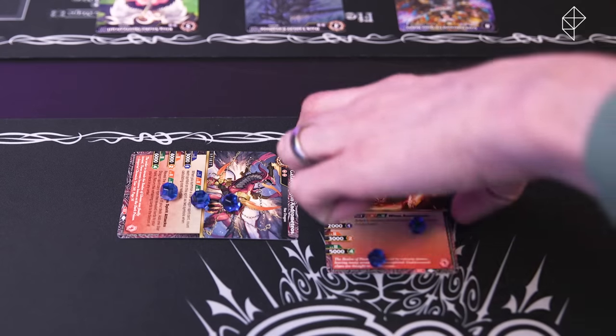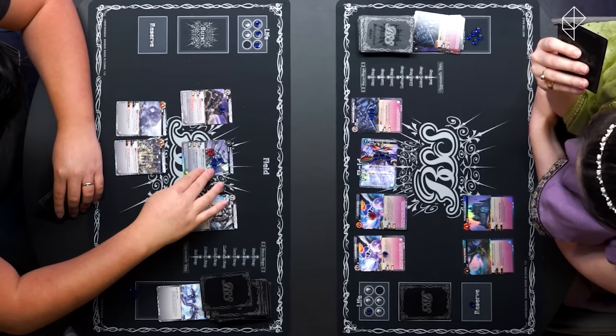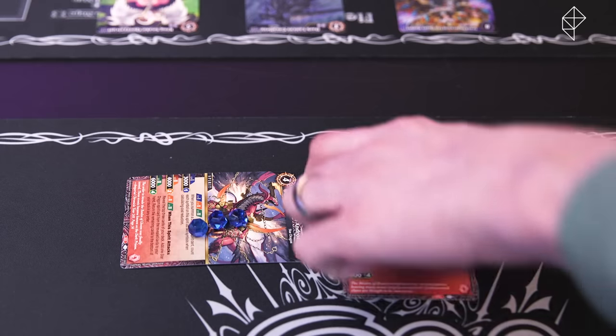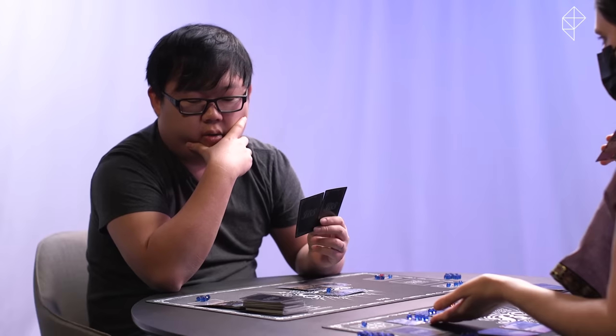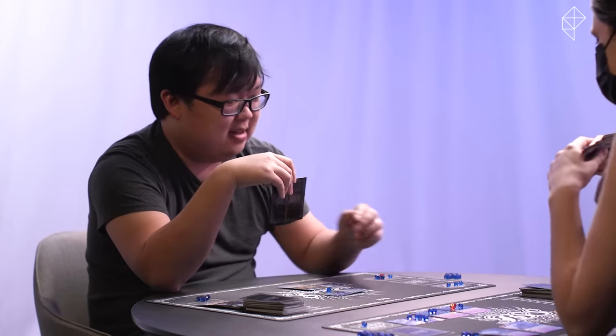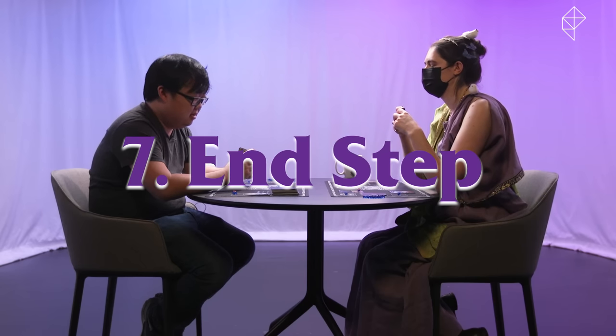You can attack with as many spirits as you want during your turn, and your opponent can choose to block as many as they're able to. But remember, once your spirit attacks, it gets exhausted until your next turn, which means you can't use it to defend yourself if your opponent decides to attack you on their turn. After finishing all their battles in the attack step, the player reaches step seven — the end step. This is simply the end of their turn. Easy.